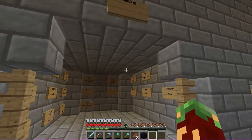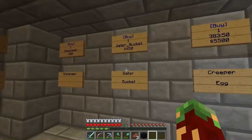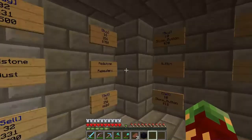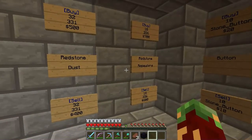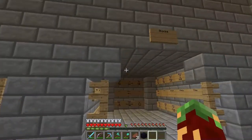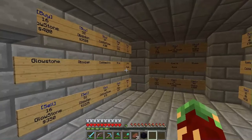You can buy raiding materials like a creeper egg, water bucket, dispenser, piston, button, redstone repeaters, redstone dust, and TNT. And you can buy blocks like glowstone and obsidian, and more.